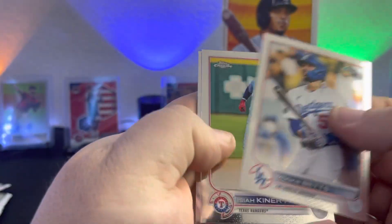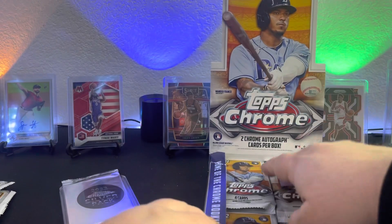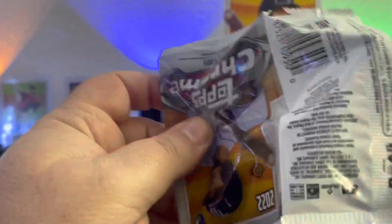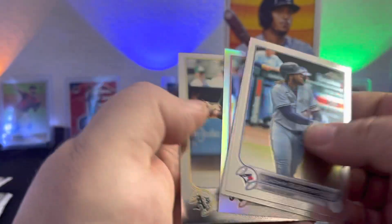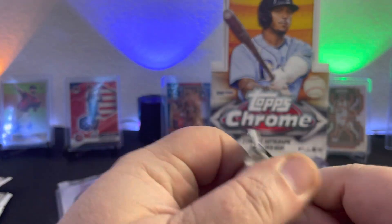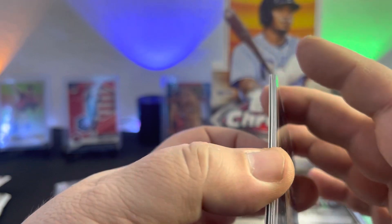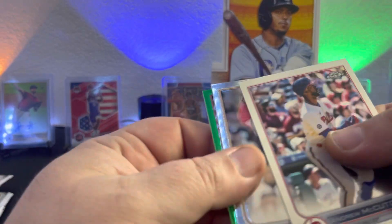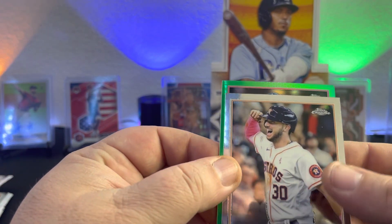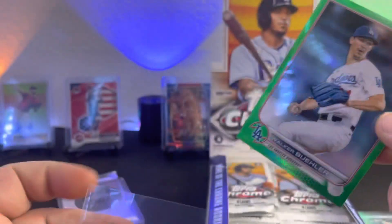Get away from that retail product that's being watered down like no other. We got Vladimir Guerrero, Max Fried refractor, Matt Chapman. Come on baby, show me something big. Oh, we got a green — here we go! Kyle Tucker, Tyler Glasnow. And our green is a Walker Buehler out of 99. That's a Dodger — Walker Buehler, out of 99.